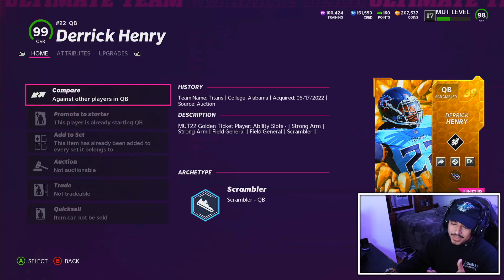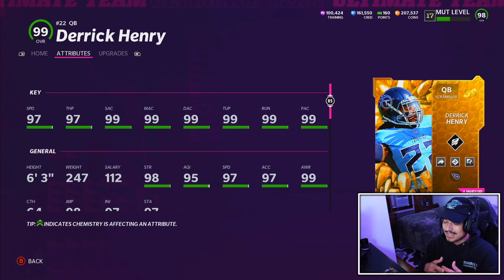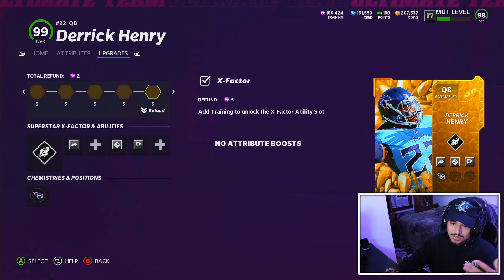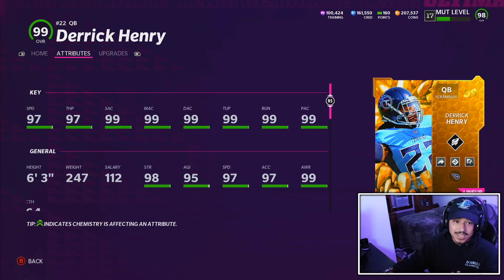Pair that with the speed, the stats, the perfect ability buckets, two field general slots — this is probably the best card in Madden 22. Unfortunately we did have to wait until the final golden ticket drop, and a lot of us don't really play this game as much anymore, but if a card was gonna bring people back, this would be it. Pretty standard ability setup on Derrick Henry today: running gun, gunslinger, hot route, and fearless for just 8 AP.